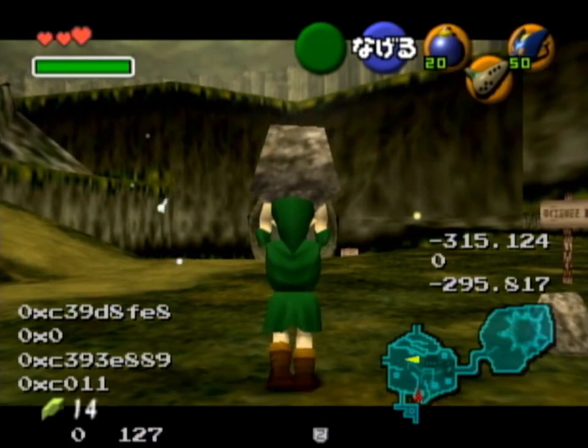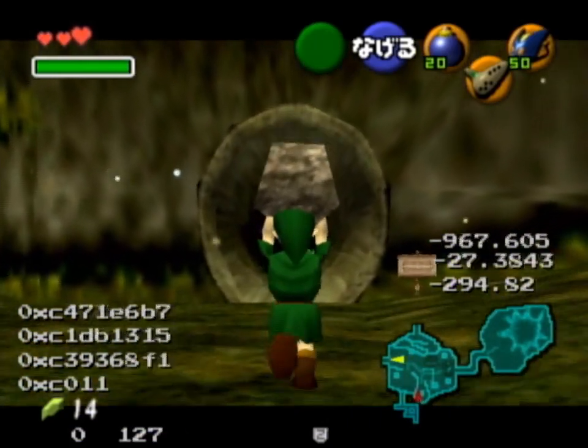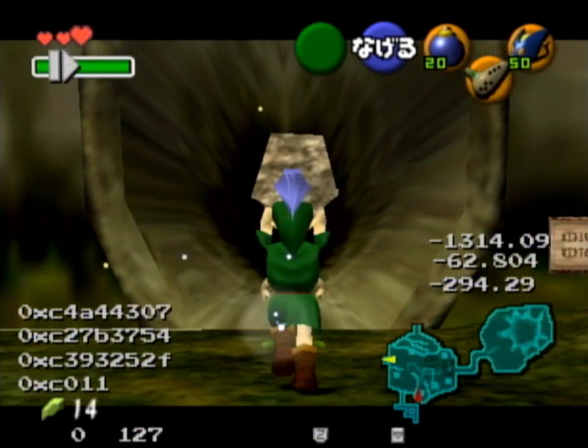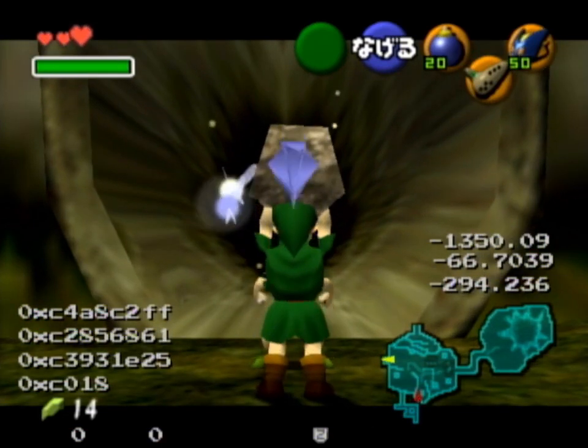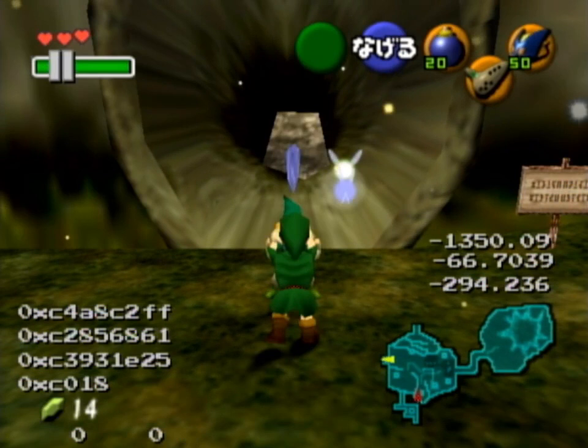And now from here we just walk forward to the guard, up to this frame. So let go of control stick here, and also let go of target. And then throw the rock, and hold control stick down until Link turns around.